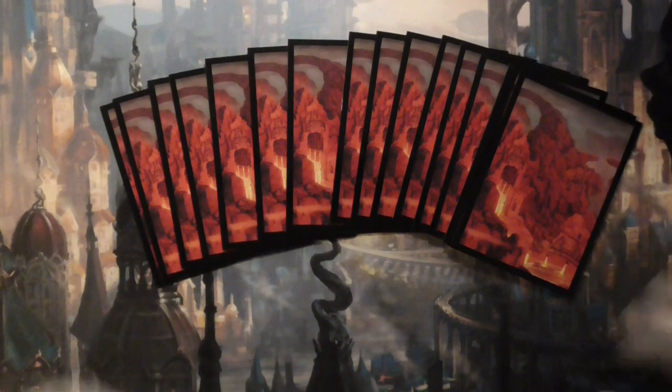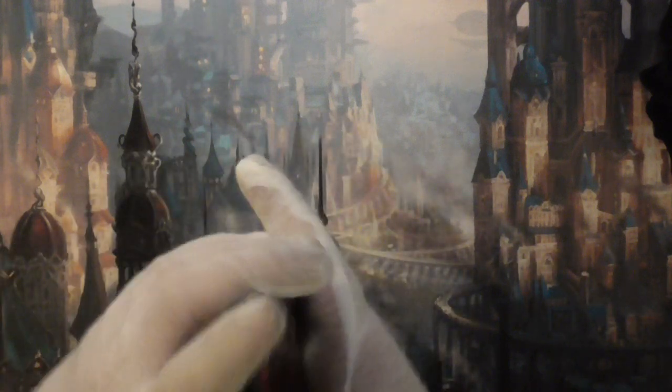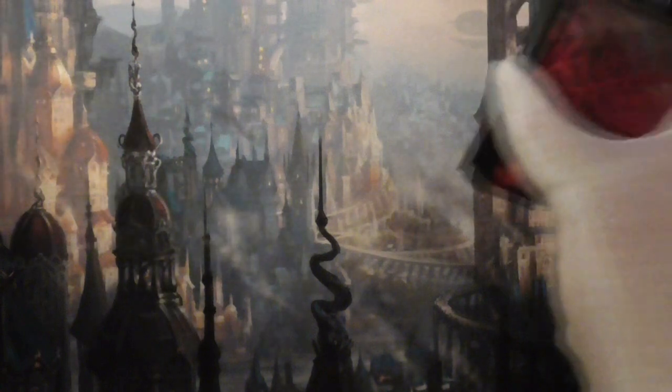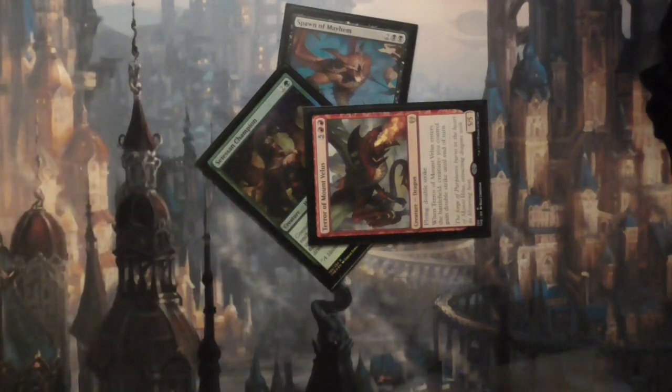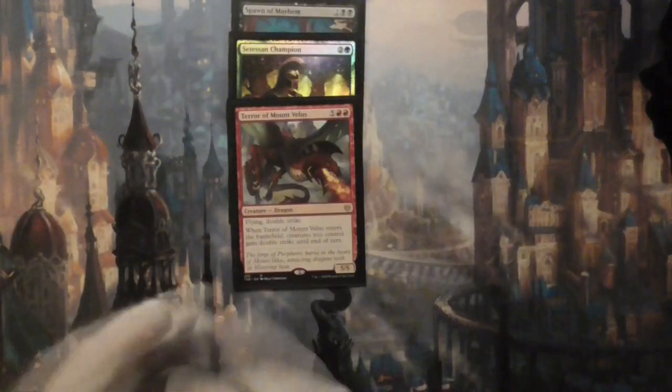We still got the reel-em and deal-em giveaway. I did adjust some of these piles since it's been a few weeks and card prices have gone down on quite a few. I have a $2 minimum for any of the cards in the reel. That's just kind of how I'm doing things — I want to make sure I give out premier stuff. Without further ado, we've got one, two, three — a little spice right there. You've got the Terror of Mount Vesulie, the Champion, and the Spawn of Mayhem for this video's giveaway.